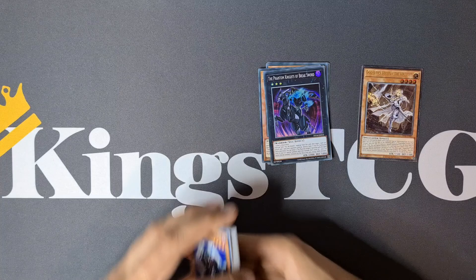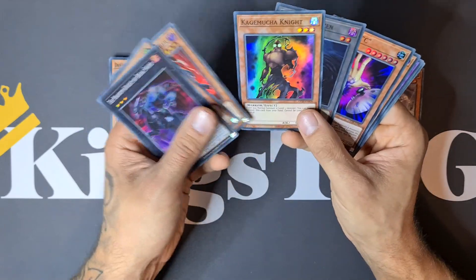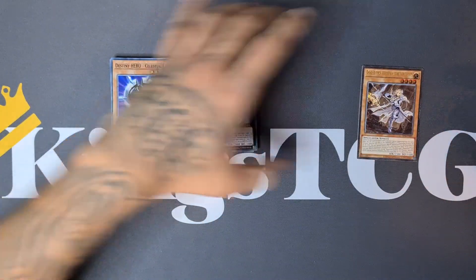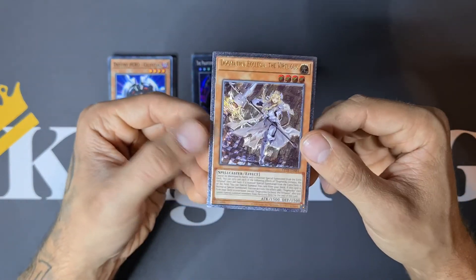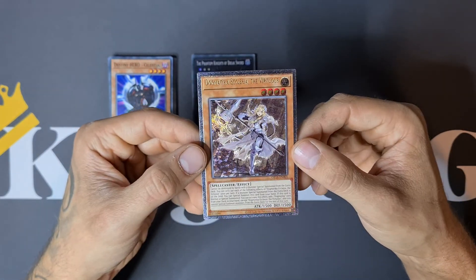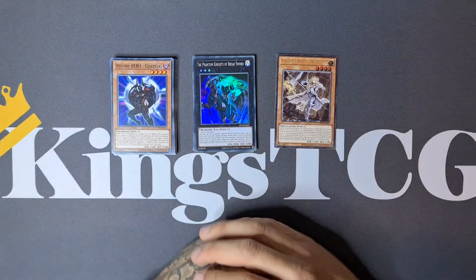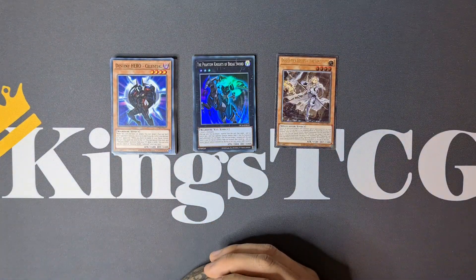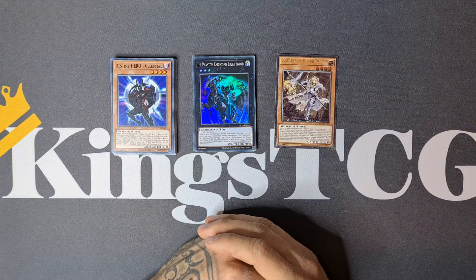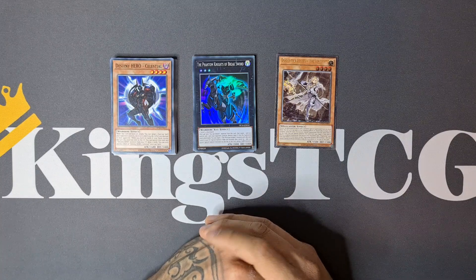Guys, this is absolutely an amazing opening. We pulled eight different Super Rares — the only one we have two copies of is Kagemucha Knight. A lot of different Super Rares from this opening, and of course this absolutely insane Dogmatica Ecclesia, The Virtuous, in Ultimate Rare — one of the most pretty rarities of Yu-Gi-Oh. Really really happy with that pull. Thank you all for watching. Don't forget to like, comment, subscribe, and hit that notification button for more videos like this. Check out my Instagram page — KingsTCG, links in the description down below. Really happy with my pulls, and I hope to see you guys in the next video. Don't forget to join the gang — ciao!